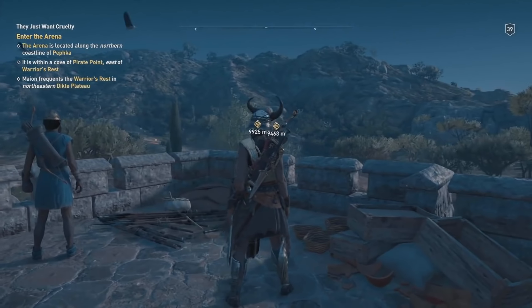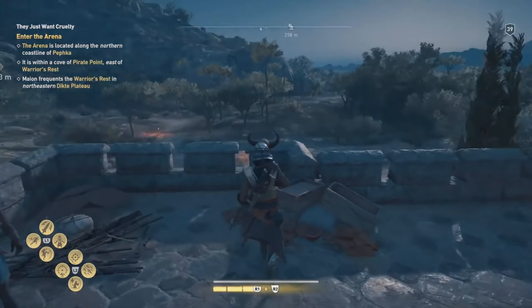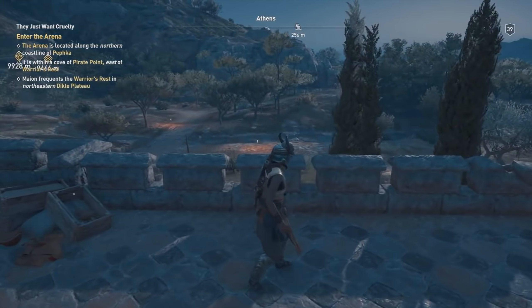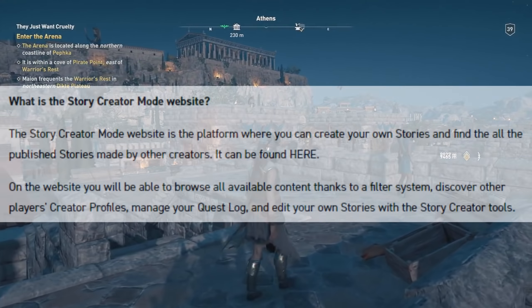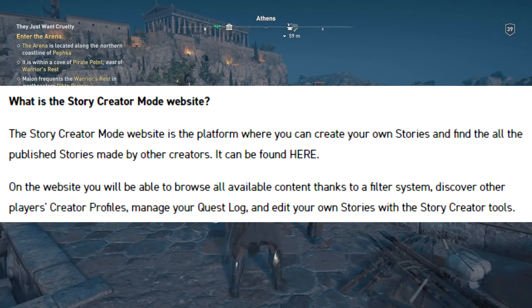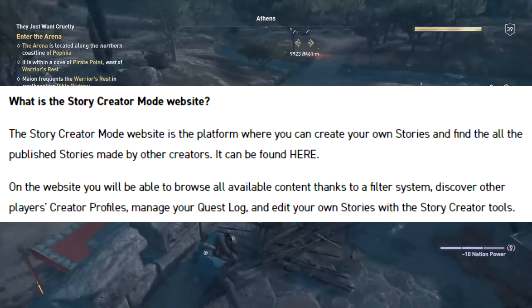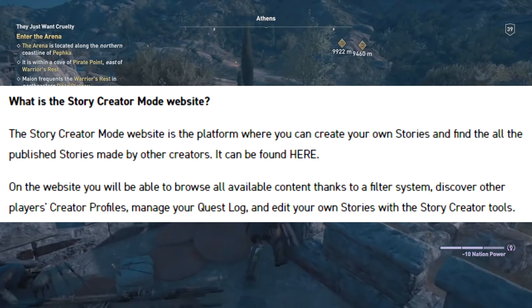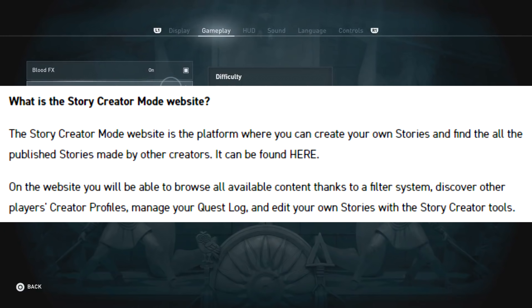It's not just going to be one of those things where you opt in and they say here's all the stories people are playing — go play those. You can actually define your own content. The Story Creator Mode website is the platform where you can create your own stories and find all the published stories made by other creators. On the website, you'll be able to browse all available content thanks to the filter system, discover other players' creator profiles, manage your quest log, and edit your own stories with story creator tools.